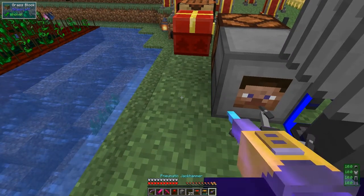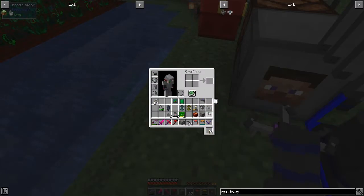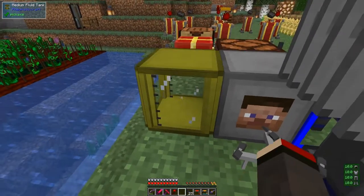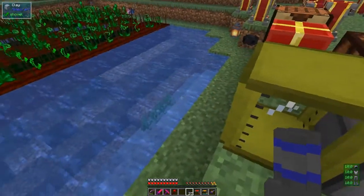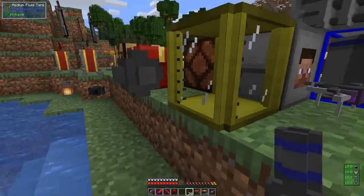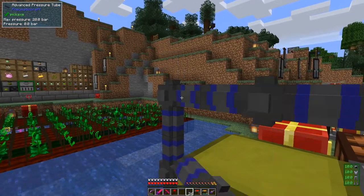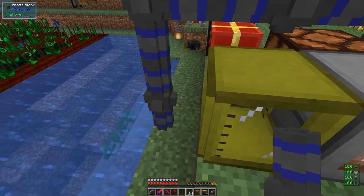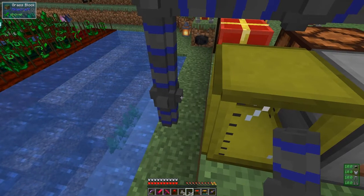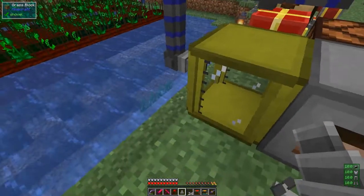I'm going to make a ring of pipes and then break one. I need a block of some description - maybe a tank will do. Then we just put some pipes around it. I'd like to put in a charging module, so I'll put it in like this. I need high pressure pipes of course because we're talking at high pressure - one pipe here, one pipe here, one pipe here. Then we need to put a charging module onto one of these two corners here. Then we can put in the aerial interface.